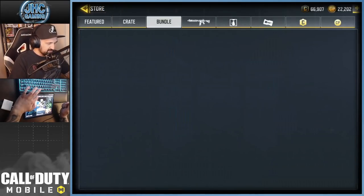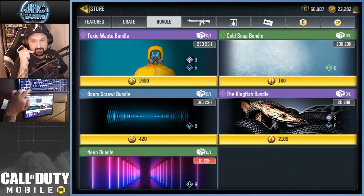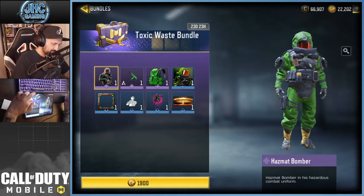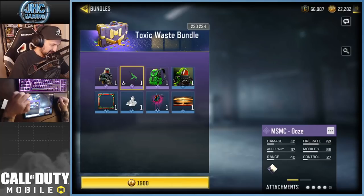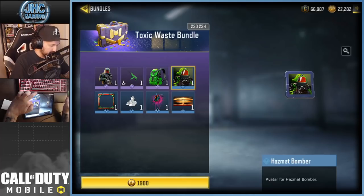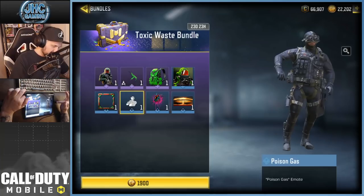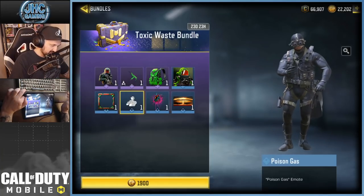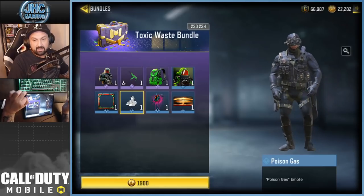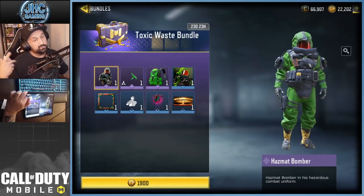Alright, obviously new bundle — toxic waste bundle — and there's more. Cold snap is new. Two new bundles: one is 1900 and one is 160. The toxic waste — guys, I already have that. I don't know if I have the MSMC but I'm 100% sure I got the hazmat bomber. I did use that skin a lot. I'm not gonna buy this, but I can still show you. The poison gas — I think I have that also. I'm not gonna pay 1900 for an emote.